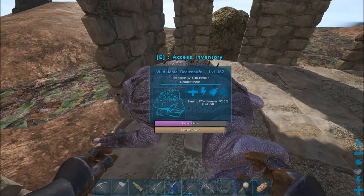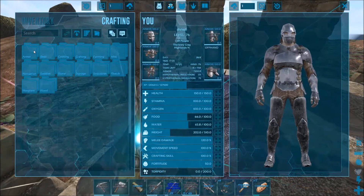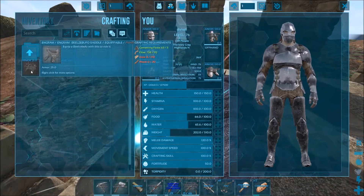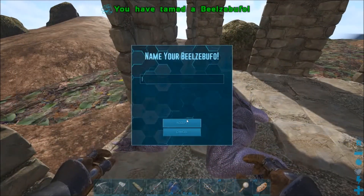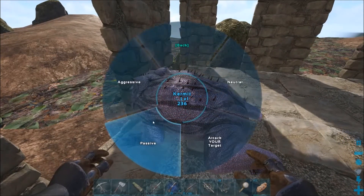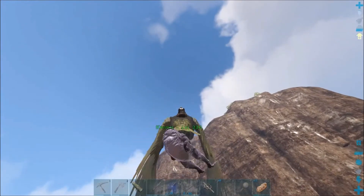I was looking and the saddle requires cementing paste, wood, and fiber — crafted at the smithy. Actually it's crafted here. It uses cementing paste, fiber, hide, and wood. We have the hide and wood at base. And here is our frog — I am not going to take name suggestions for this one because I already have a good name: Kermit. Let's put this guy on passive and take it off follow. We'll grab our RG real quick and pick him up. We tamed out at level 236 — that is not bad at all!